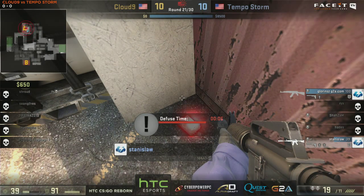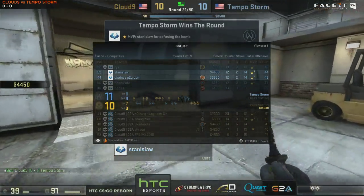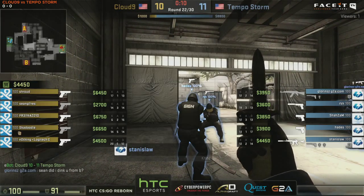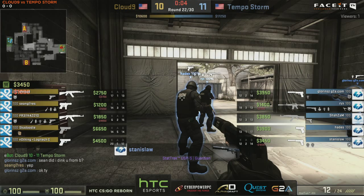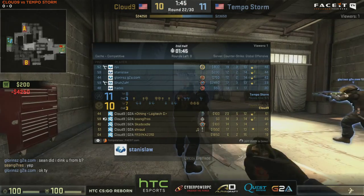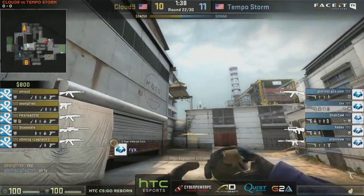Cloud9 get 800 for the bomb and 1,400 for the loss — they should still be fine for a buy. But they'll be spending a lot of money this round, so if they want to maintain the momentum and break Tempo Storm, this could be the round to do it. Tempo Storm will have forced out a lot of purchases. Both teams are going to be buying within their limits, so this round is worth two — pretty much for both teams. We're at round 22 right now, so this is kind of where the momentum can win you the match. You know, this is that kind of point.